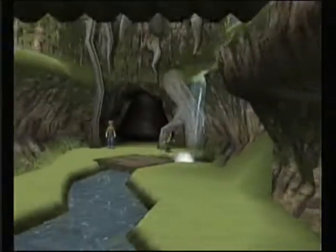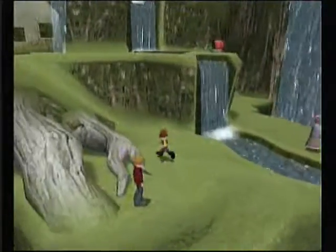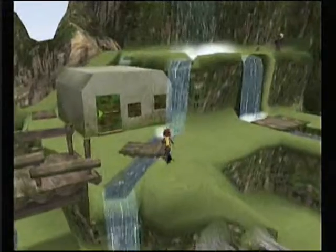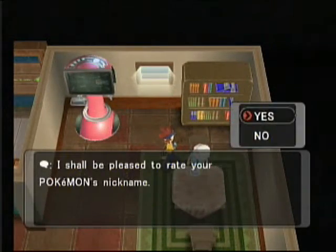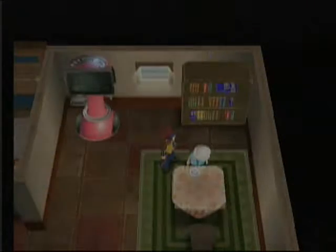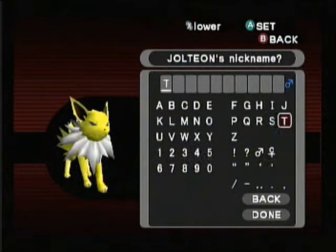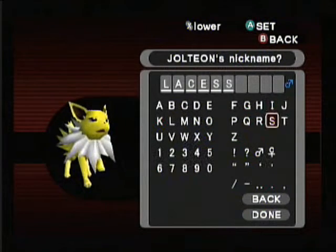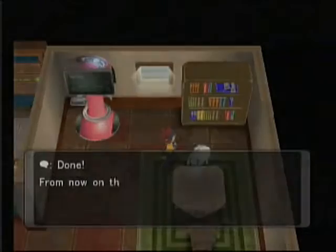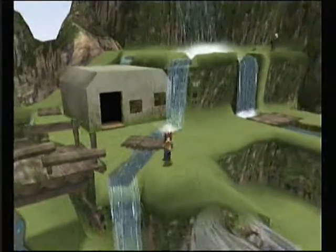Now we're going to take a little trip to the Name Rater's house so that we can nickname our Jolteon. And if you recall from the previous episode, the Name Rater is in this house right here. Alright, Jolteon — we're actually going to call you... you know what, we're going to call you Laces, just because you're cool and you were my first Pokemon. So we'll give you my really cool name. Now that we're done with that we can head back to where we were before.